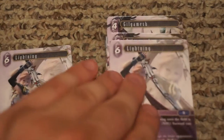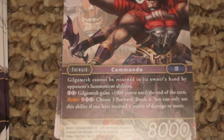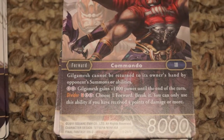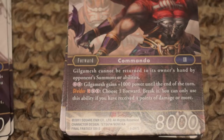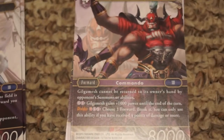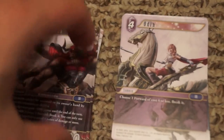Next is Gilgamesh, also a forward at four cost with 4,000 power. He can be returned to his owner's hand by opponent's summons or abilities, and he can pump himself up with power. His special ability lets you discard another copy of him from your hand to choose a forward and break it — destroy it — but you can only use this if you've received four or more points of damage. So it's a mid-to-late game ability, but still pretty powerful. You get three copies.